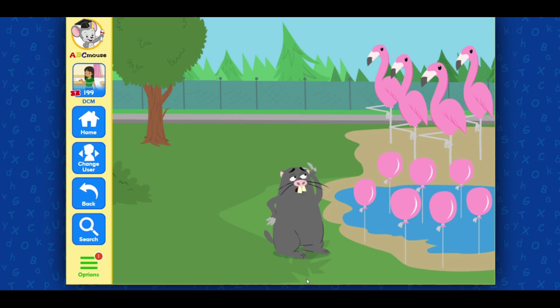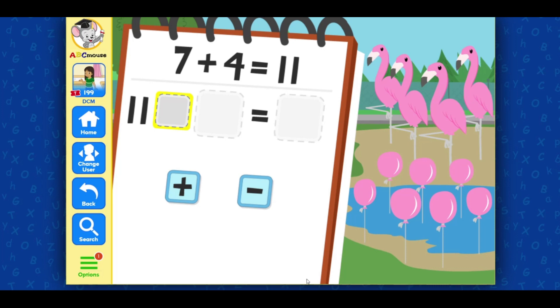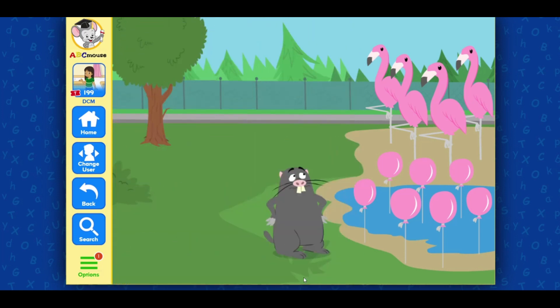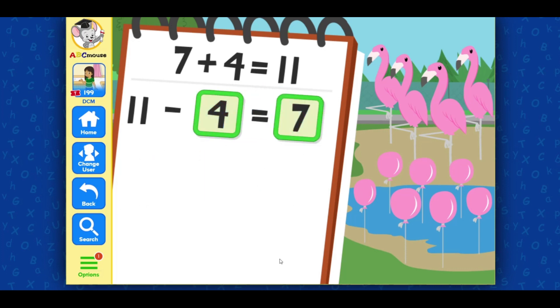Hold on, Manny — four of those balloons are flamingos. We need to undo that addition. Drag in the plus or minus sign. Minus — you got it! Four, eight. Seven. Eleven minus four equals seven. Good!